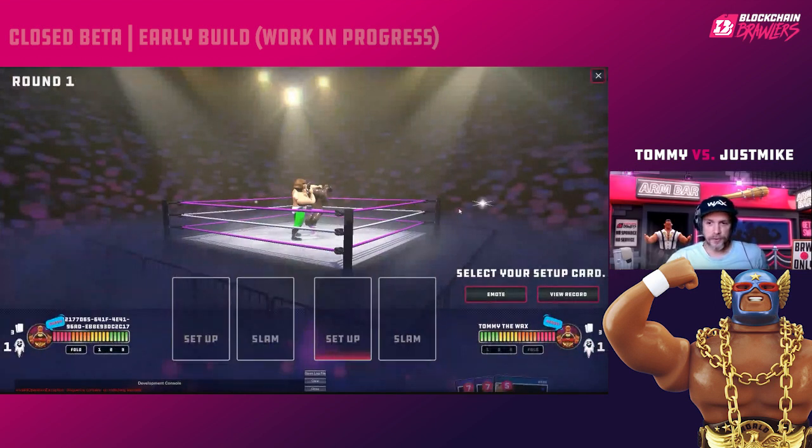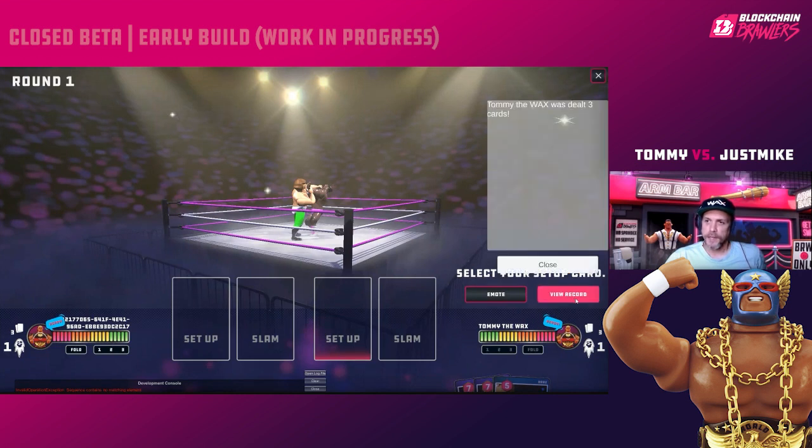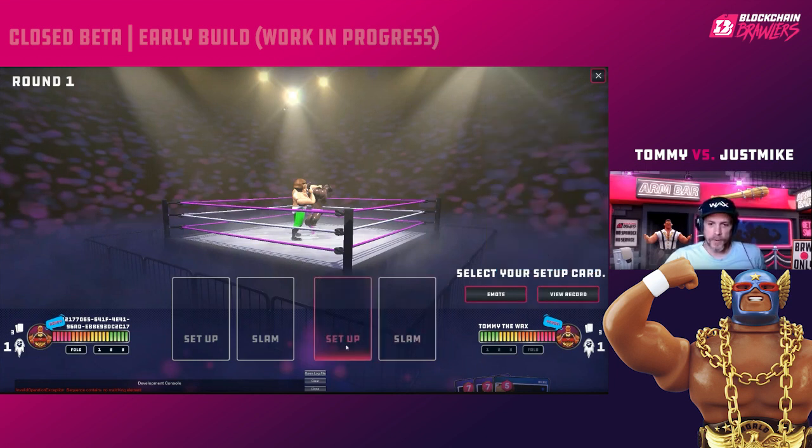Here's your game screen. Your cards are down here, and your health and power meter are up here on the right. Emotes will be added a little later. You also have a running match console on the right — just to let you know what's happening each round.